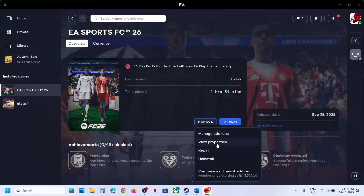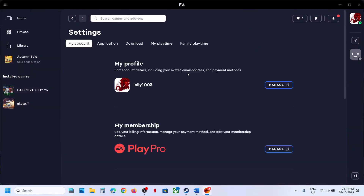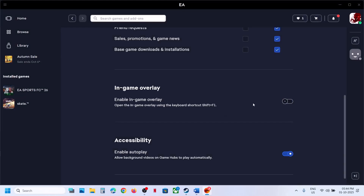If you have the game on EA app, go to the three horizontal lines at the top left, then go to Settings. Under the Application tab, scroll down and find In-Game Overlay. Turn it off and relaunch the game to check. If it's already off, try turning it on and check.